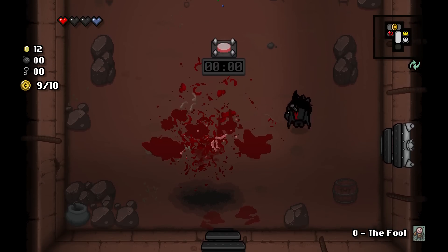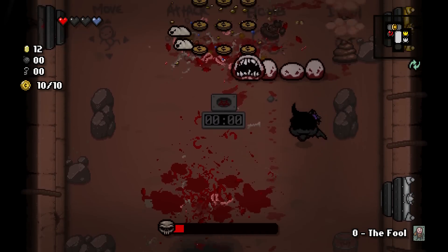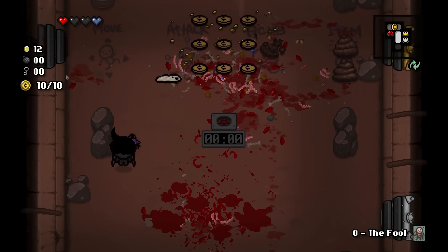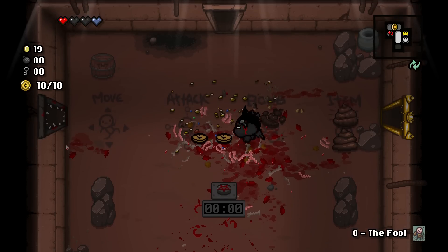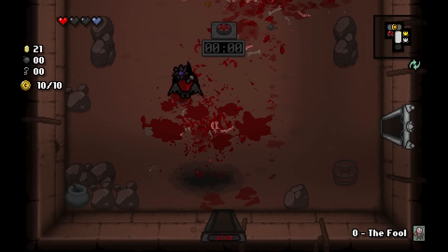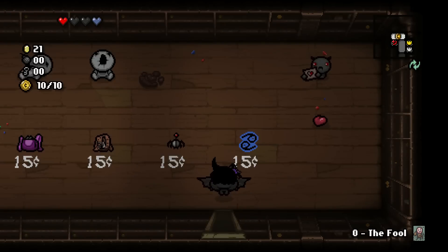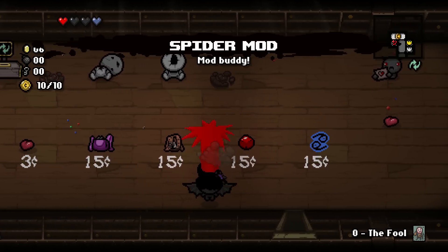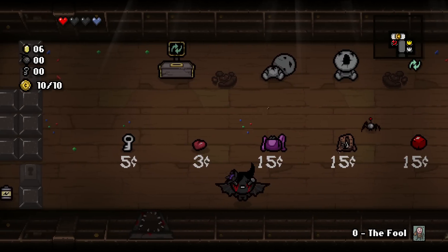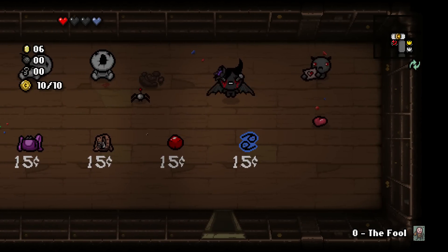It seems after fighting waves of enemies you then have to fight waves of bosses - that's not so bad. Larry Jr. is ridiculously easy because he's segmented - he takes so much damage if you've got anything with piercing. Let's grab this money. Should we take Spider Mod? I haven't used it because it's new, but he will tell you the HP of enemies and I think if an enemy hits him they get paralyzed or something. I think I'll take it.